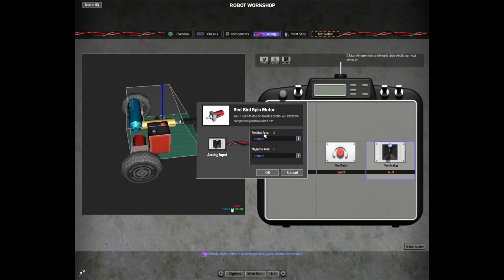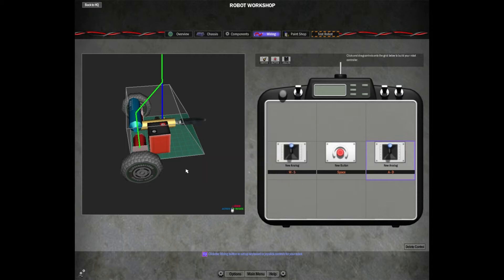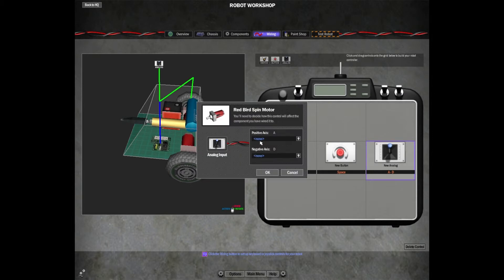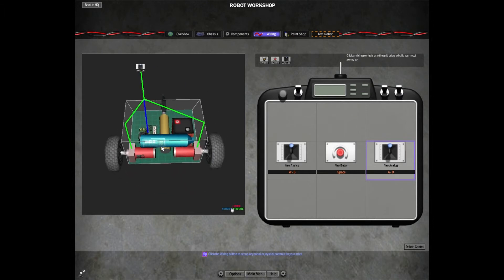For left and right — A and D keys — when we hit A we want to rotate to the left, so this motor is going to be clockwise for A and counterclockwise for D. Unlike forward and backward, the left and right motors are actually wired the same way on both sides, because when the whole body spins left, both motors need to move in the same relative direction. So the rule is: forward and backward are opposite on each motor, and left and right are the same direction.